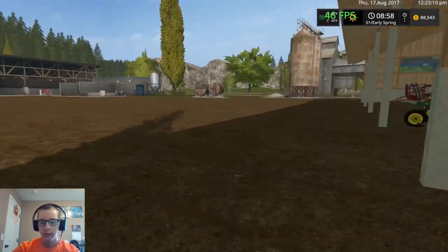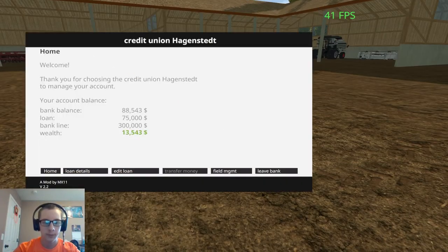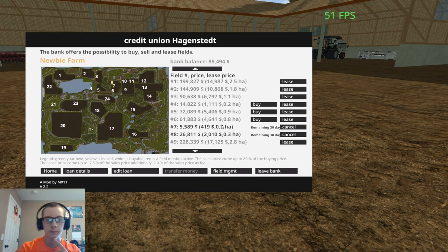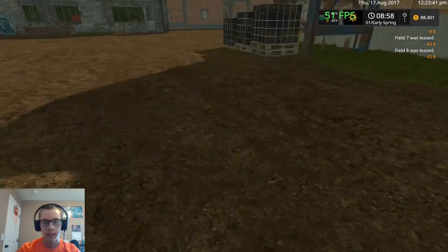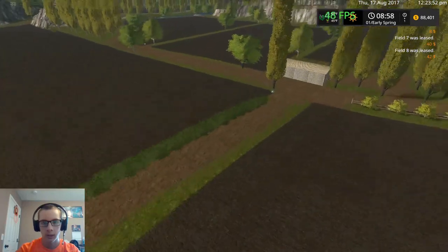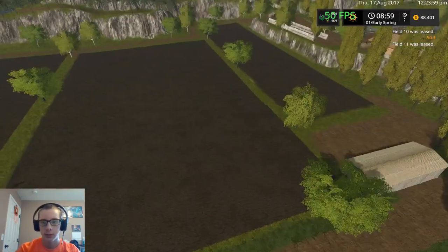All right guys, we'll see you back on this map tomorrow. We also need to get a couple of fields here — I want to get fields 7, 8, 10, and 11, and we're just going to lease them instead of buying them because we don't quite have the money yet. So that's these four fields right around the home farm here.